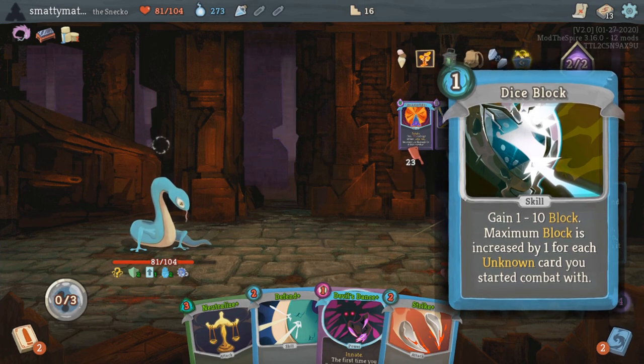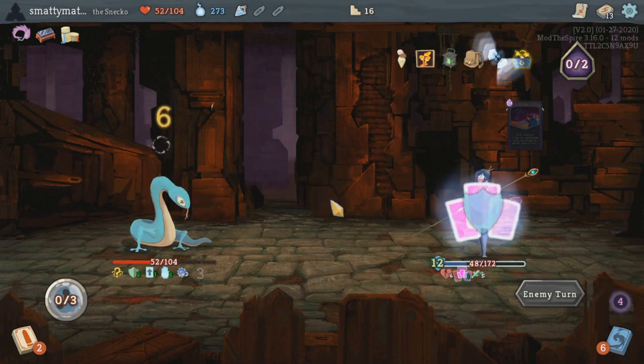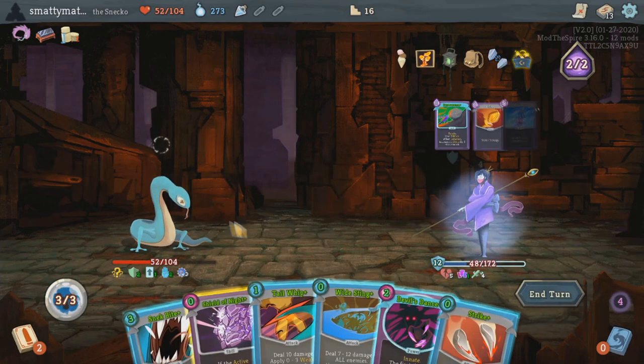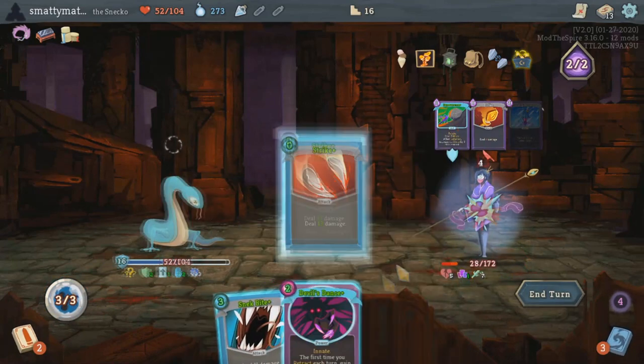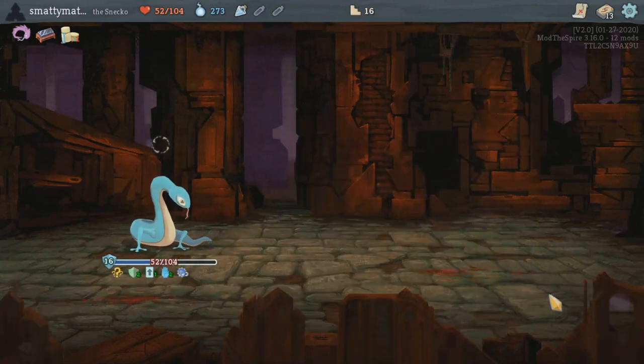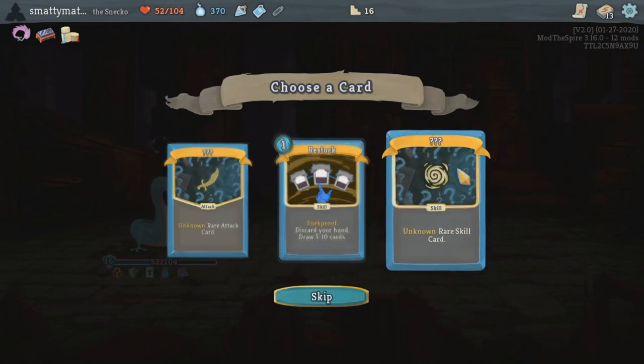To me, the main part of Downfall involves the first 3 classes, which are amazingly well designed and well balanced, and then the Snekko is here as a 4th side character to have a lot of fun with through the new randomly-achieved mechanics and seeing what kind of crazy unbalanced mess you can get.